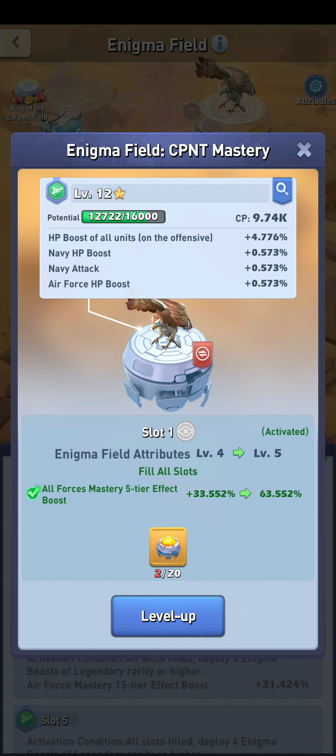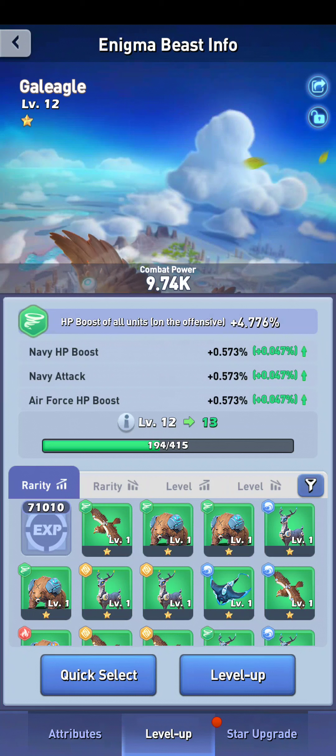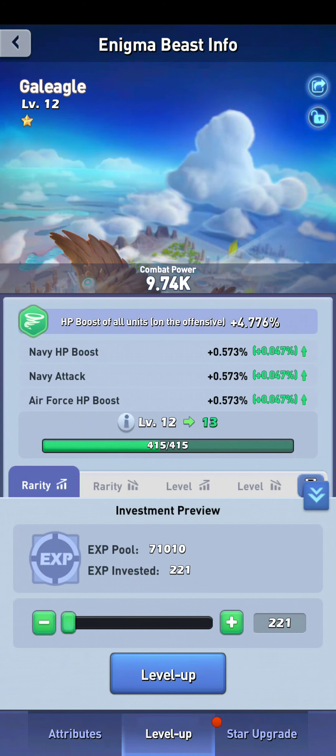If you look at the bottom, it shows my slot and Enigma beast. I can upgrade my Enigma beast — if I click on the magnifying glass, you'll see the beast I'm using. There are two ways to upgrade it. You could do a level up using other Enigma beasts, or you could use EXP collected in your inventory from Alliance Duel. Just click the EXP in inventory and click use, then you'll have EXP available here. For example, 221 EXP will get me to level 13, which will improve those three stats. Note that it does not improve your main stat. I can get this one to level 57 and that's not even the highest.